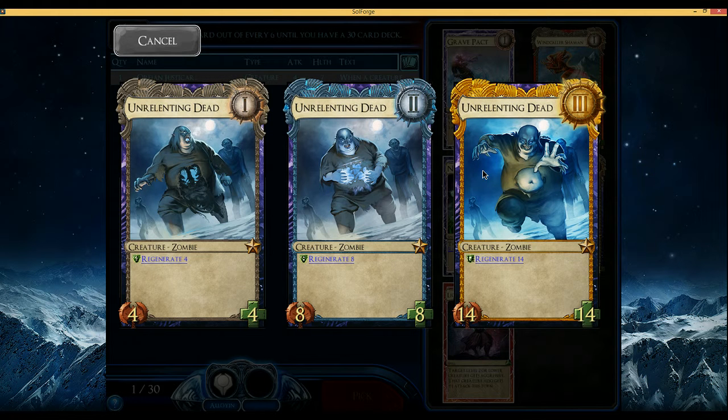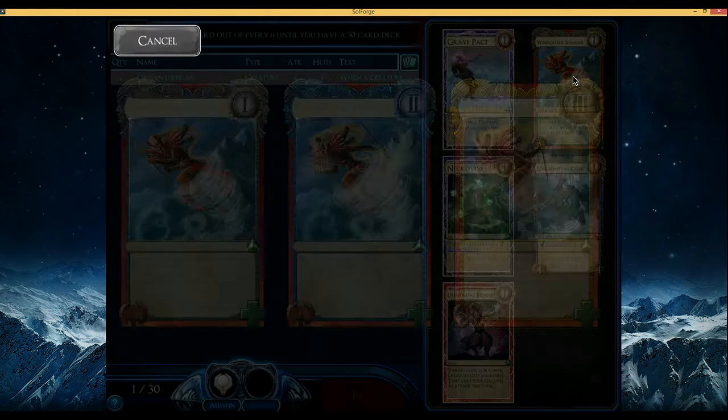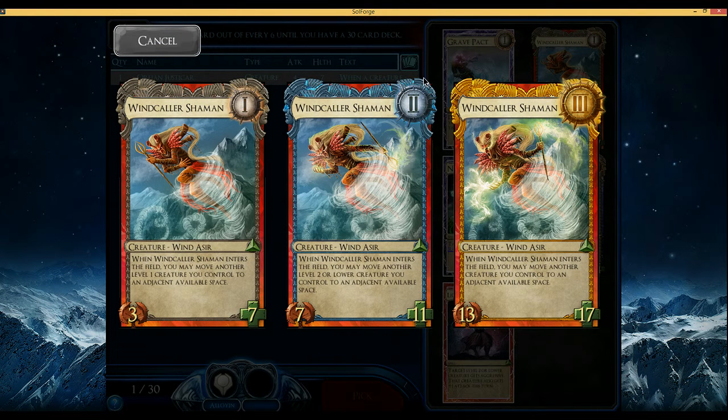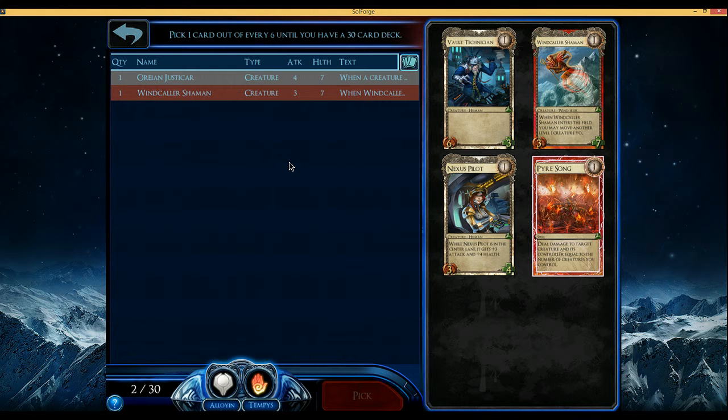Unrelenting Dead's fine. Maybe that is the pick — the 14/14 Regenerate 14 is pretty good. I think I'm gonna take the Shaman though, it feels like it's a little bit better at most of its levels.